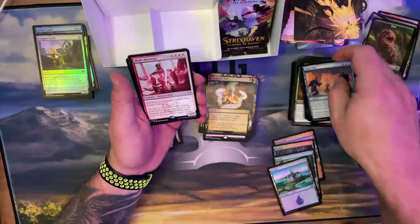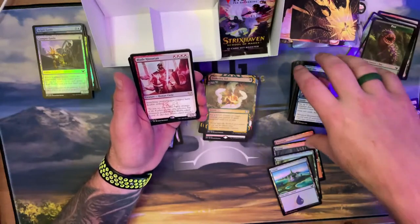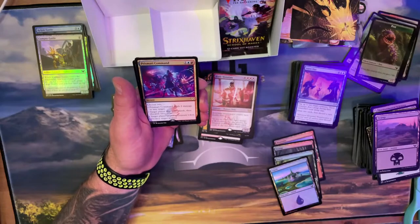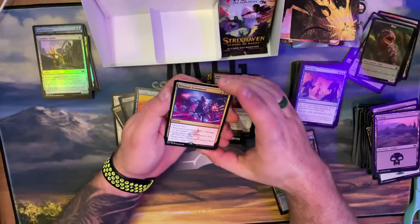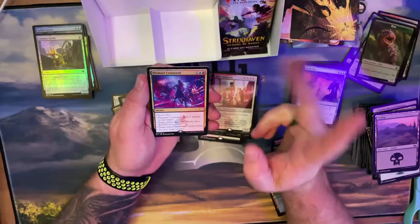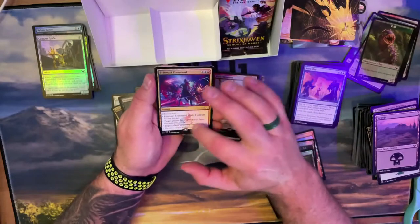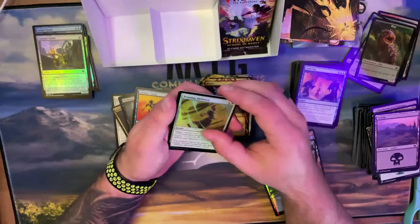Attacking creatures you control get double strike — would be good if I was playing Boros. Got two rares here! The other command — this is the Prismari one that almost made it because it has damage, has the draw, tokens or destroying something. I like this one a lot. Shock again and nothing really there. Last three packs.